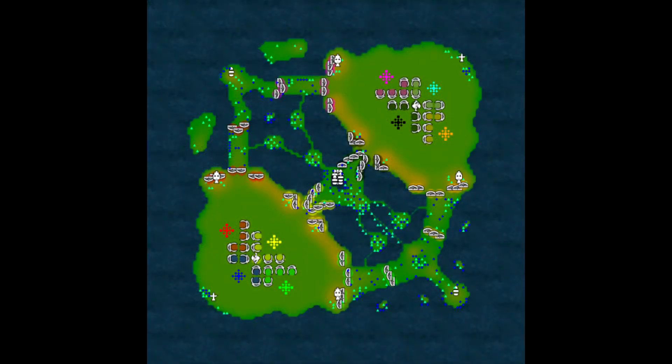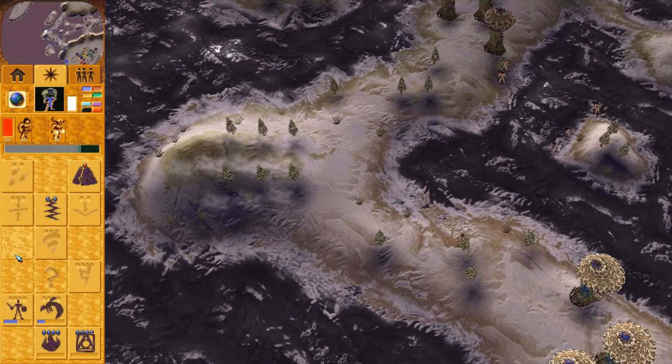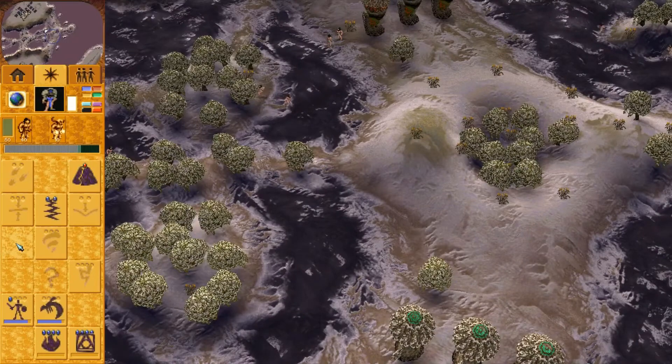To make communication easier, each lane is given a name. Rather than subjective terms like right and left, let's use the terms top, middle, and bottom — top, mid, and bot for short. To distinguish, I have used pointy trees on top and bushy trees on bottom.